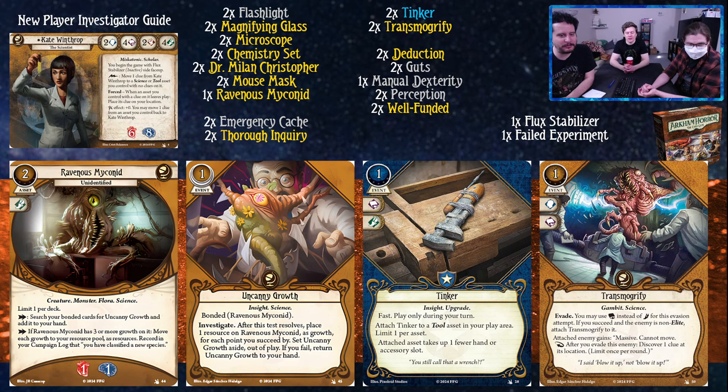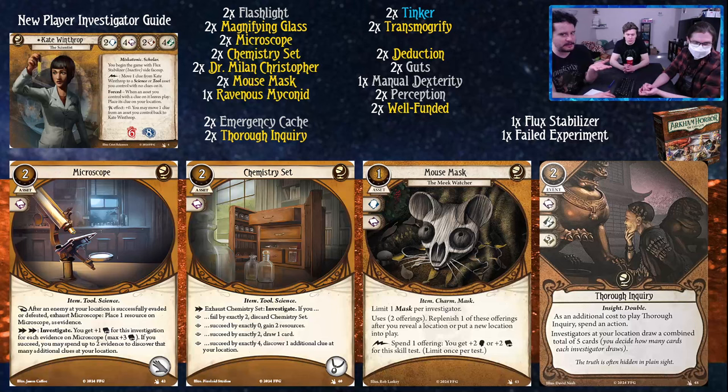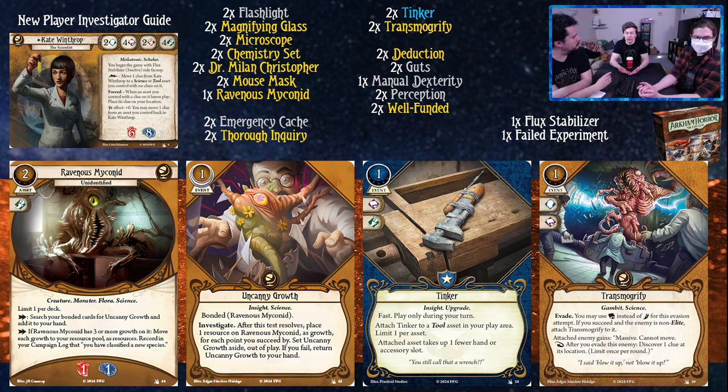Tinker is a one cost event, fast, played during your turn. Attach Tinker to a tool asset in your play area - limit one per asset. It takes up one fewer hand or accessory slot. Remember all those tools we talked about? Why not make them not take up a slot? There are also some tools like Magnifying Glass that benefit from this. One thing to note if you're playing in paper and someone else wants to play Wilson Richards: this card is in both decks and it's good in both. If the Wilson Richards player wants to keep the Pitchfork, they should have the Tinker, but if they're going more toward the Machete and the .41 or .45 Automatic, it's probably better for Kate to have it.